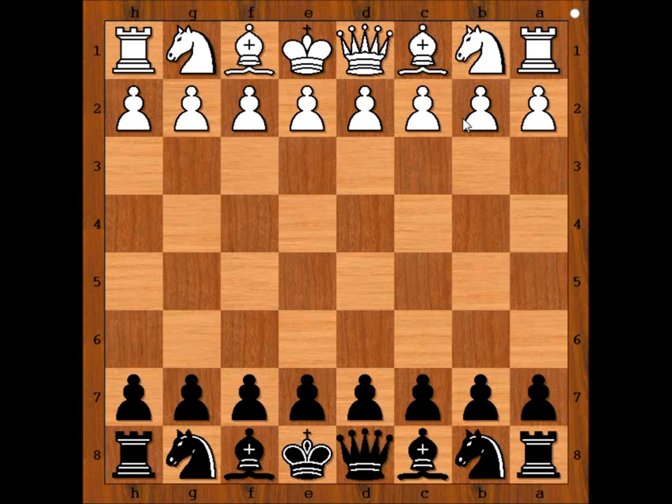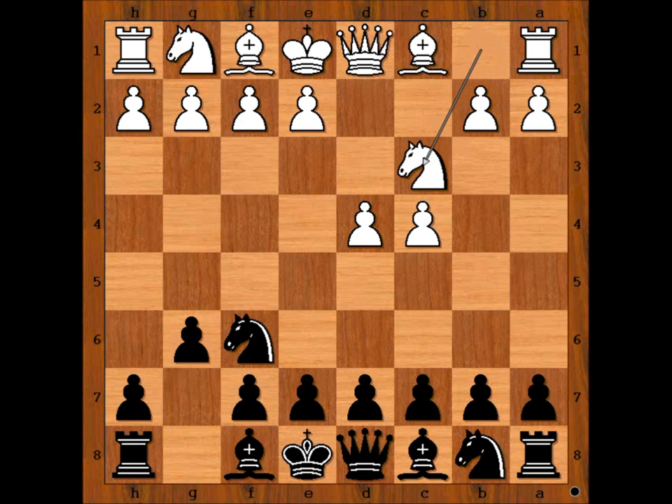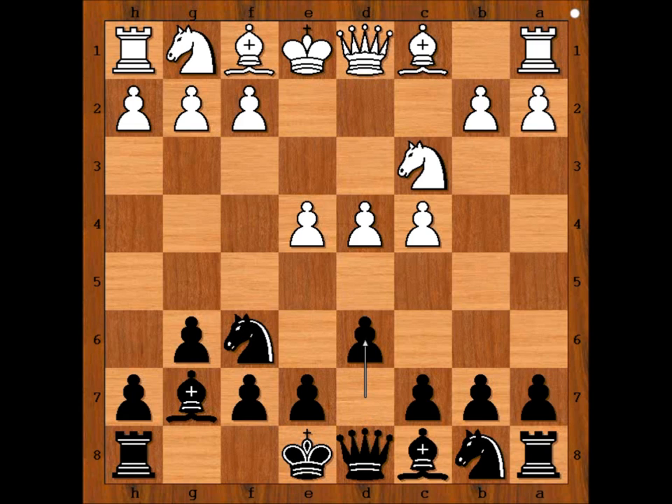Artha Biskaya had the white pieces and he started with d4. Nakamura played knight to f6, c4, g6, knight to c3, and Nakamura played bishop to g7. This was the last chance to play d5 and go into the Grünfeld Defense, but Nakamura wanted to play the King's Indian Defense. After e4 and d6, we have the King's Indian Defense.